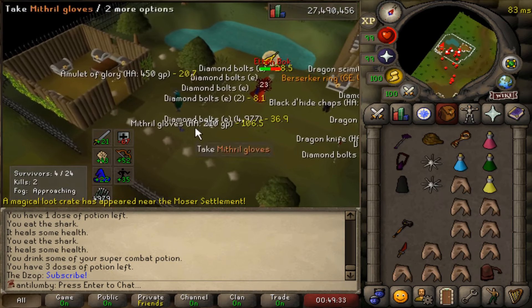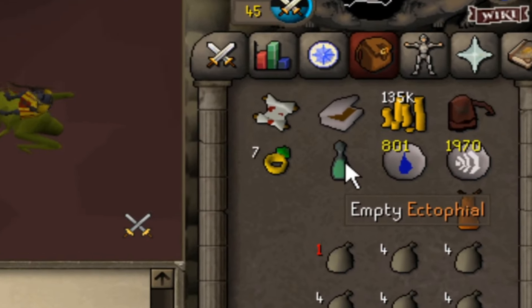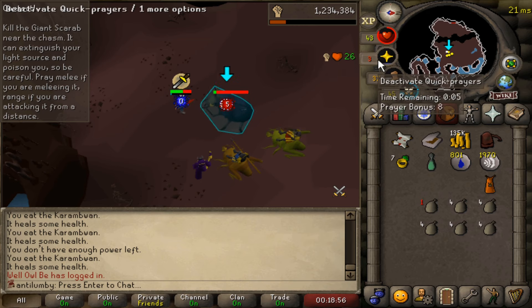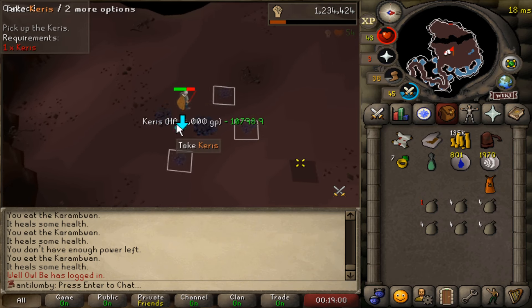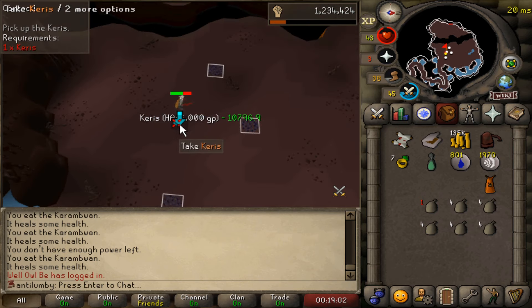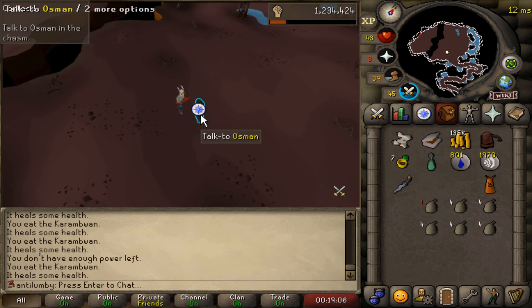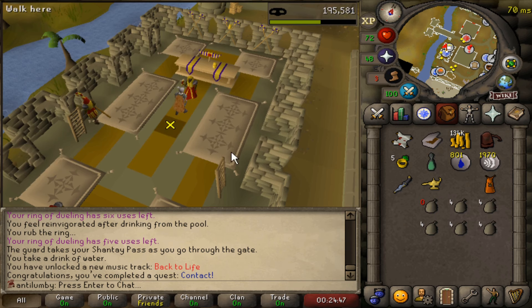I always get so excited when I come here because that means either I'm getting another task or I have a brimstone key — and I have the latter of the two. Let's see what we get. Rune plate bodies. Interesting. Oh my god, I'm actually insane. That's Ichlaren's Little Helper completed. Hand over the teleport. I honestly had overstayed here. There it is — killing the giant scarab in the Contact quest. This used to scare me when I was new but I've done this quest before. Contact quest completed.